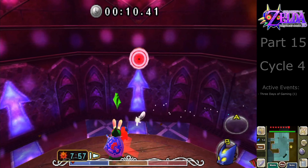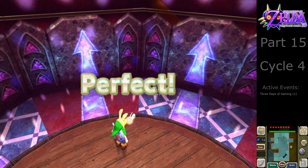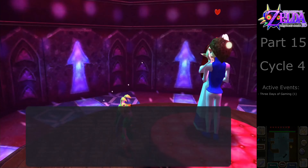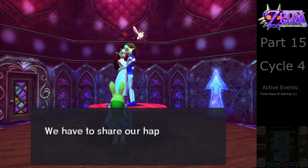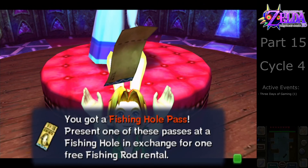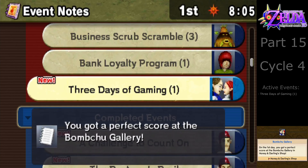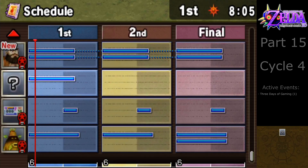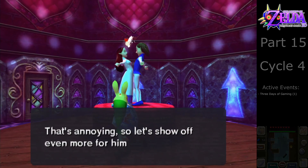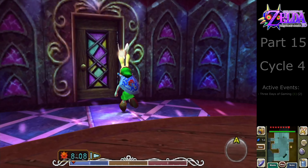Okay, two more. One more. Come on. There we go. Perfect. Did you see that honey? He got a perfect score — we have to share our happiness with him! And we get another fishing hole pass. You can compare that to the Deku playground. Three days of gaming — day one done. You got a perfect score at the bomb chews gallery. These guys also have a timeline because this shop isn't always open. Let's leave — I'll be back here tomorrow.